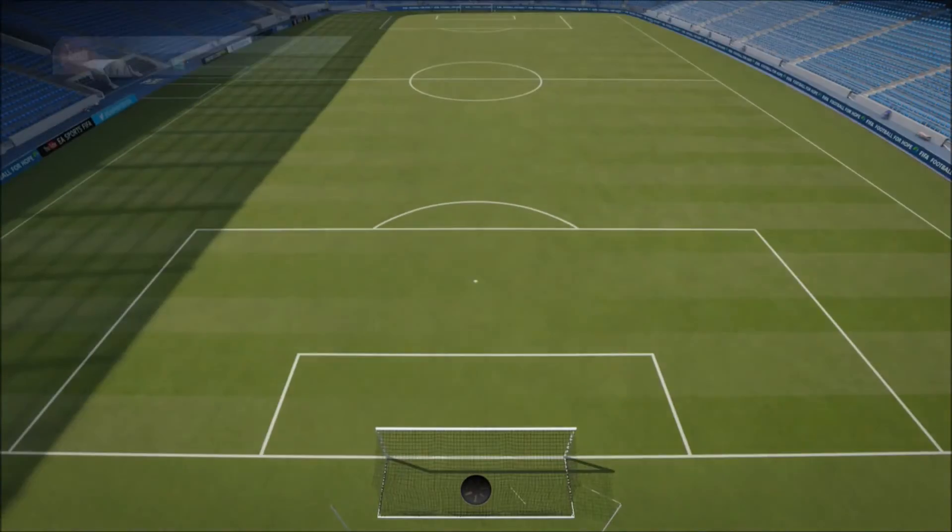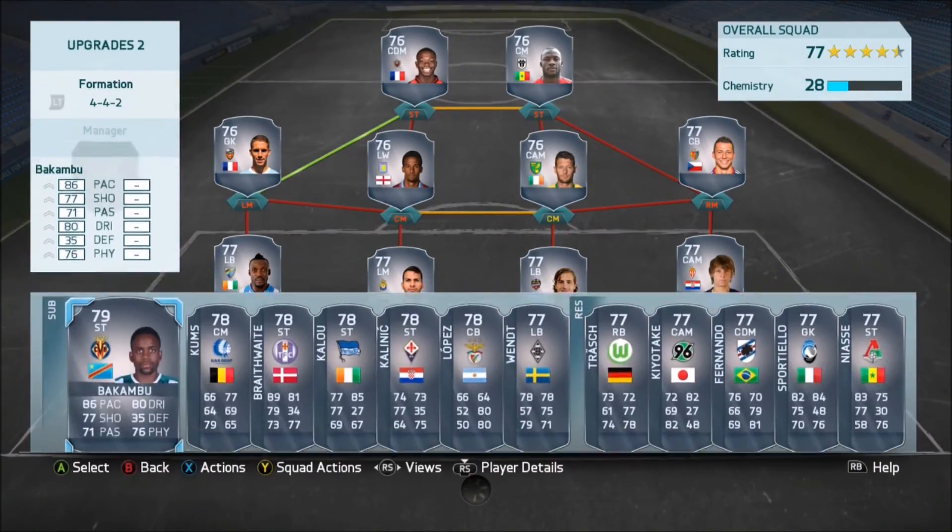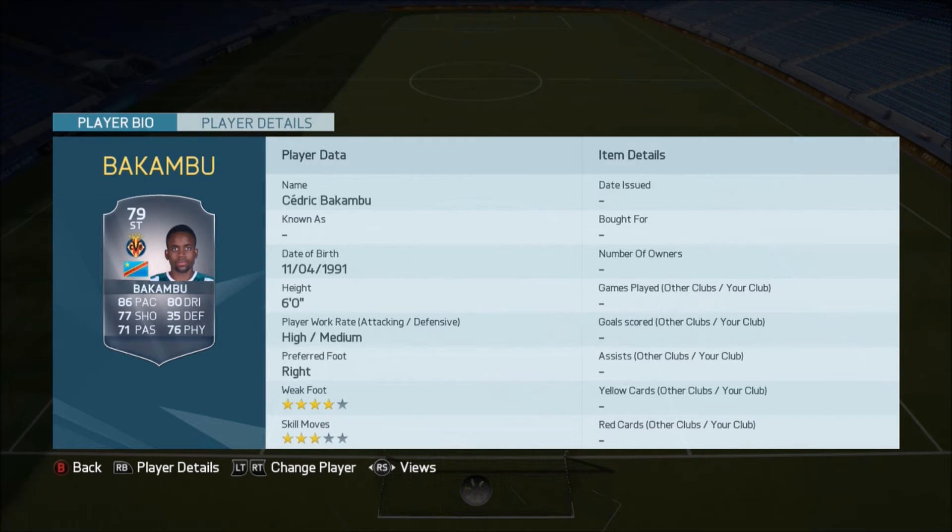Moving on to the second concept squad. Starting off with Bakumbu — he looks like an absolute beast. Look at those stats. He's been upgraded from a 73 rated silver to a 79 rated gold. He's now a rare player with 86 pace, 80 dribbling, 76 physical, 77 shooting, and 71 passing. Looks very, very nice there. He's going to be a real hidden gem on this game.